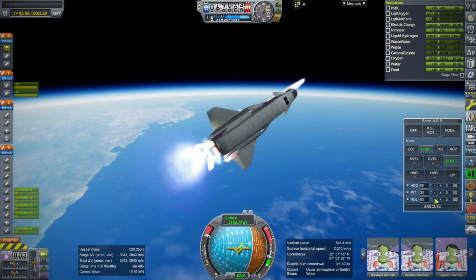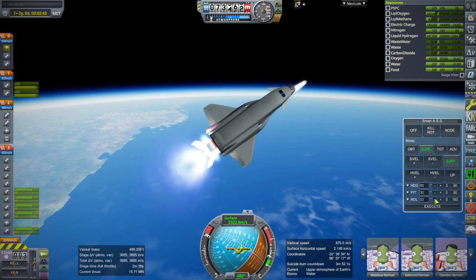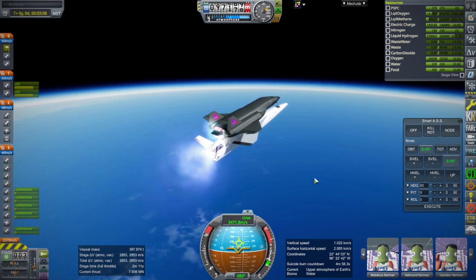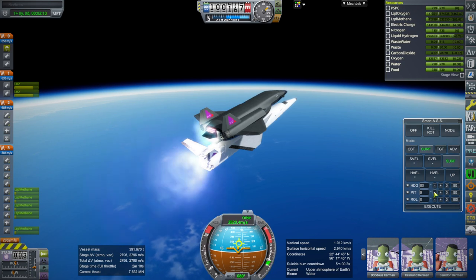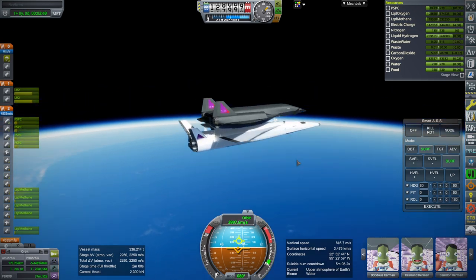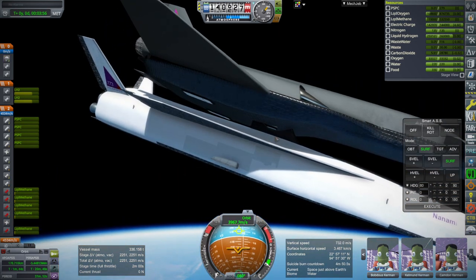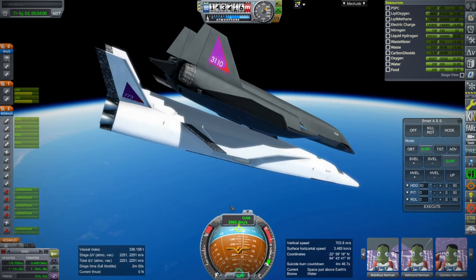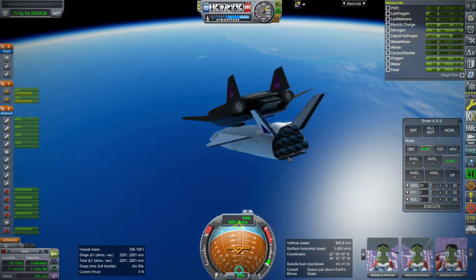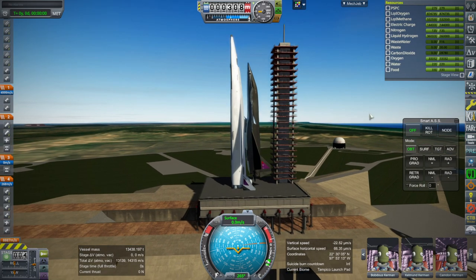We may want to shift the spaceplane further back so it's not torching the body, though it does have the body flap there. At 4,000 m/s I attempt separation, but it doesn't feel like we separated properly — the stage indicator reads 'carry amount for star stage 2' and this is not star stage 2. So I've added an extra node hoping it can decouple properly, but there are no guarantees. We'll try this again.